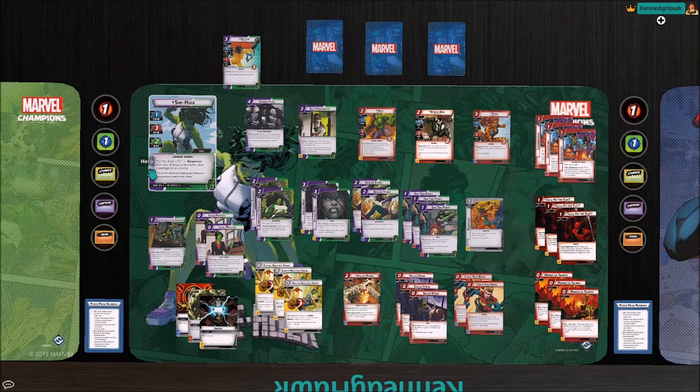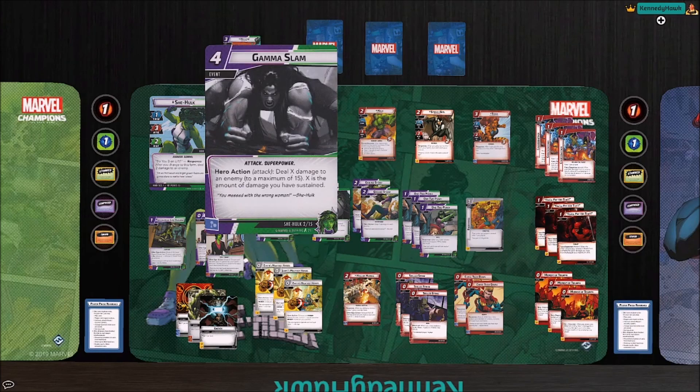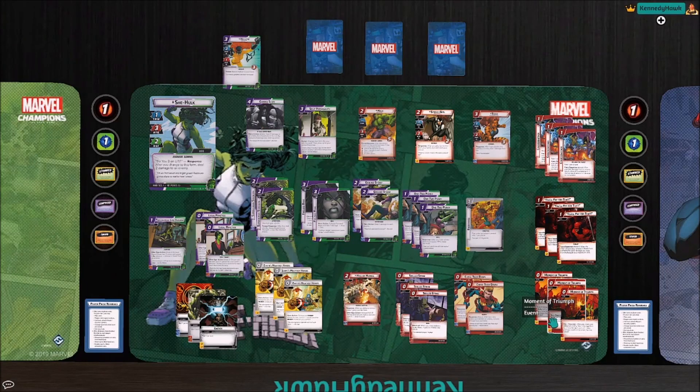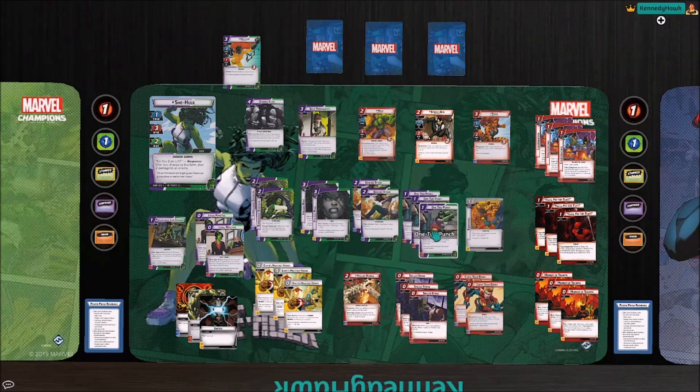We have one copy of Endurance to get our life total up a little higher. If you're really living the dream, you can eliminate a villain stage — which still counts as defeating an enemy — using a Gamma Slam, and heal back to full with that Gamma Slam. One thing She-Hulk's kit has going for her are these one-two punches. We augment that with readying from Earth's Mightiest Heroes. In the turn we ended the game, we just blew through the villain in one turn using multiple one-two punches and Earth's Mightiest Heroes.